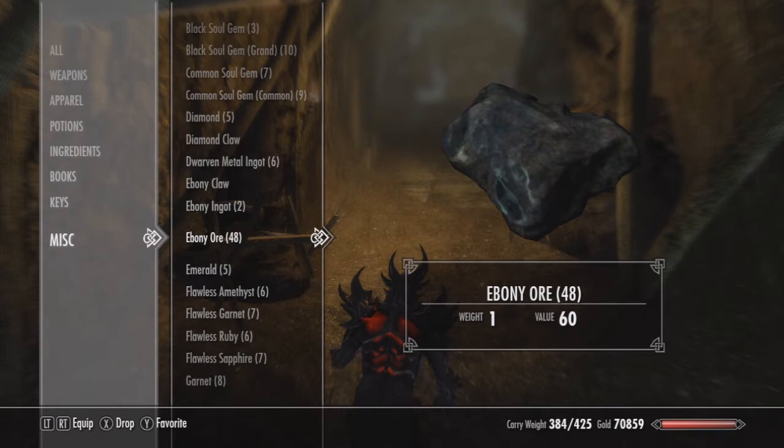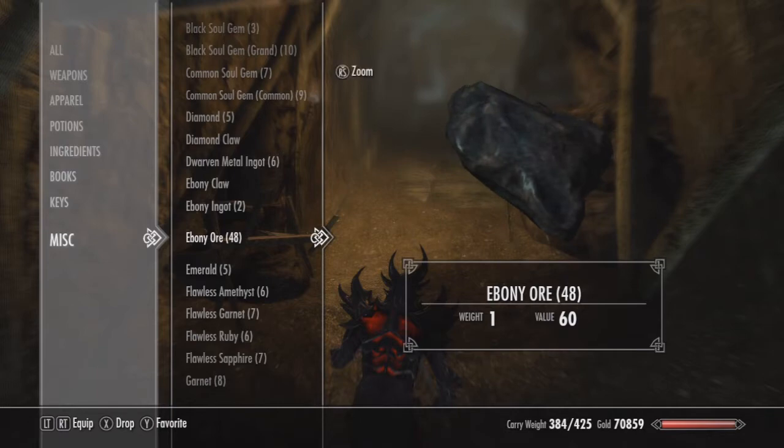And I believe if you smith them into ebony ingots they might be worth a little more — not too sure on that — but either way you're going to be getting a lot of money. Really it took me about 5 minutes to mine all that, so not a lot of time.